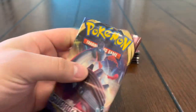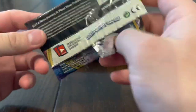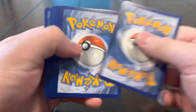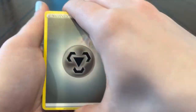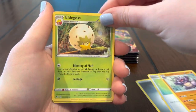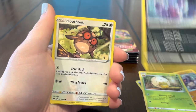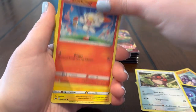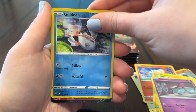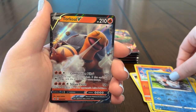Alright guys, next pack — we're about to be halfway into the video. Let us know how we're doing so far, if you think we're doing good or bad with the pulls. I think we're doing alright, I think we can get a little more. Energy, Potion, Eldegoss, Scorpi — and oh, Torqueo VR! Alright, we'll take that.